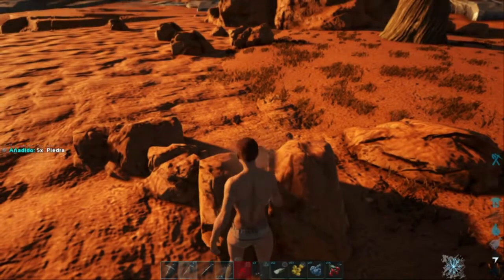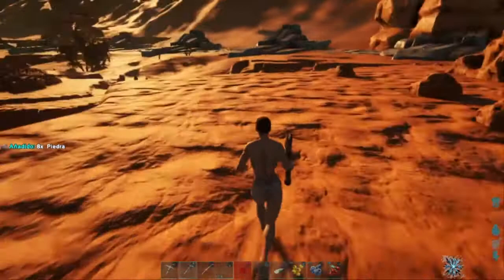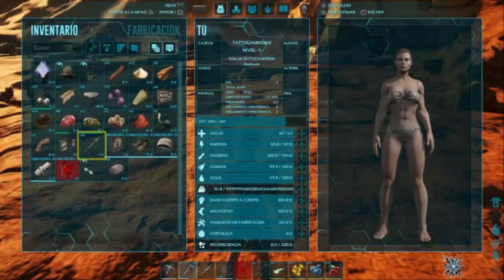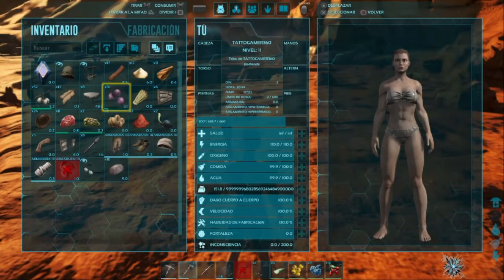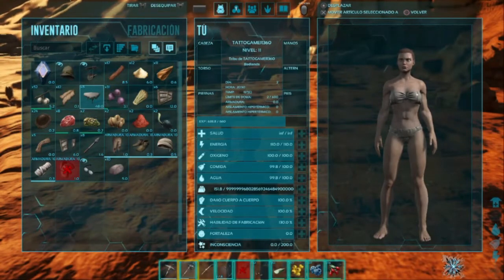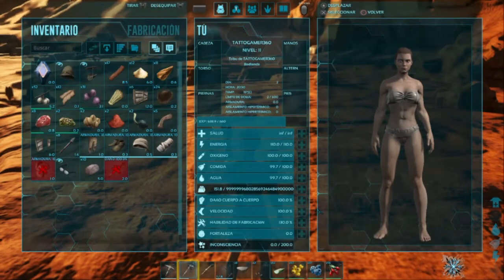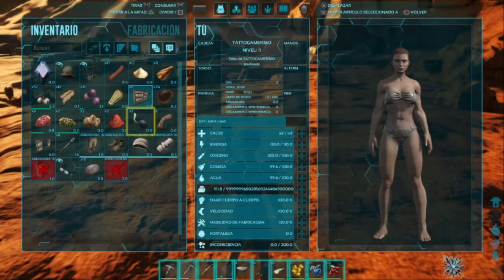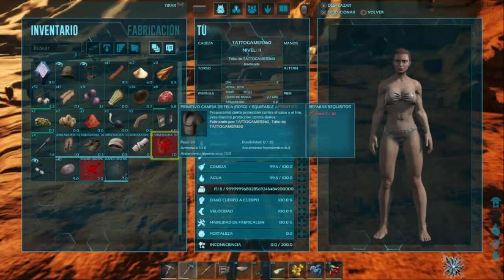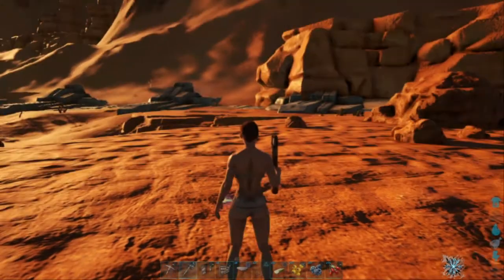En esa parte los animales son bastante agresivos. Vamos a coger algunas cositas que necesitamos para hacer nuestra casa. Estos materiales son importantes porque nos van a ayudar a crear armas. Tenemos algunas armas que nos benefician bastante y que necesitamos para poder seguir avanzando y poder hacer nuestra casa. La primera que trataremos de hacer va a ser la de paja, esa de paja sí nos va a ayudar bastante.